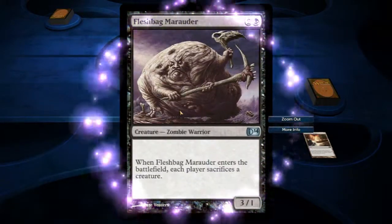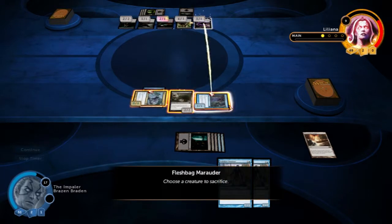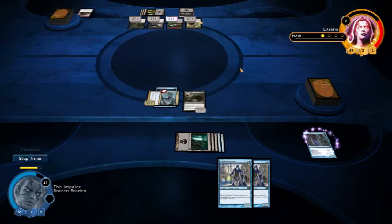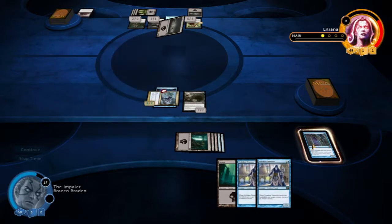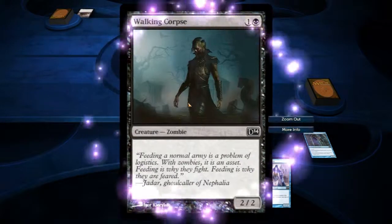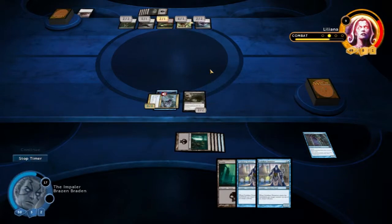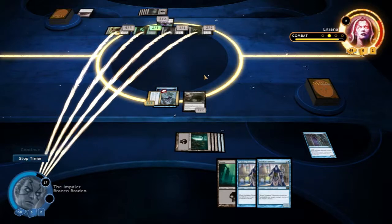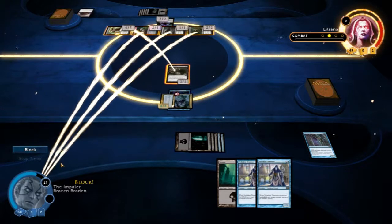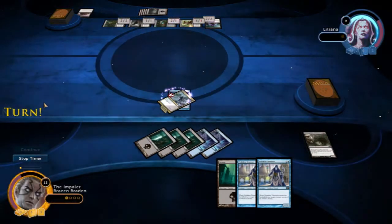Whenever this deals combat damage to a player, that player discards a card and puts a 2-2 token creature tapped onto the battlefield. So if it hits me, I have to discard a card. We can put that back on its library. Each player sacrifices a creature — I get to choose. I'll sacrifice our little flyer. I get to draw a card — when it dies, I get to draw a card. She's got no cards left in her hand but quite the board presence.